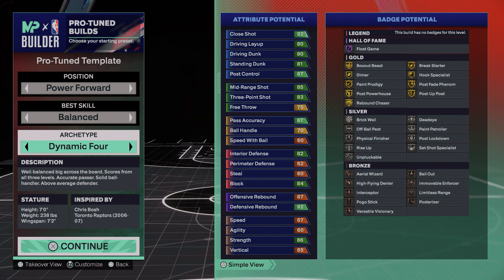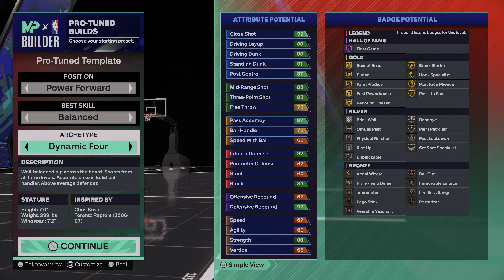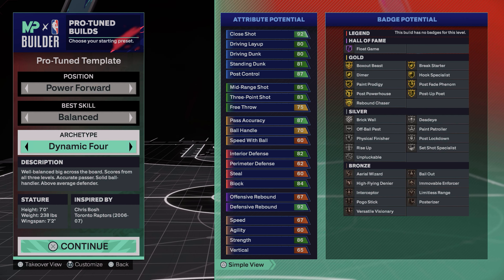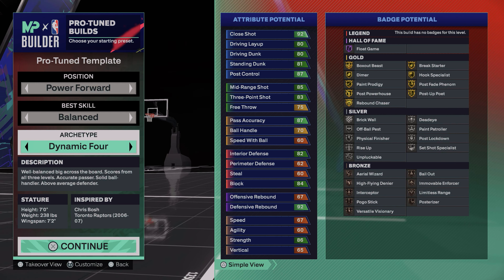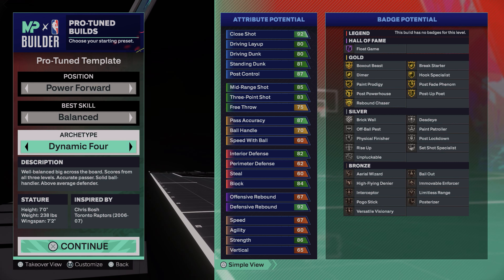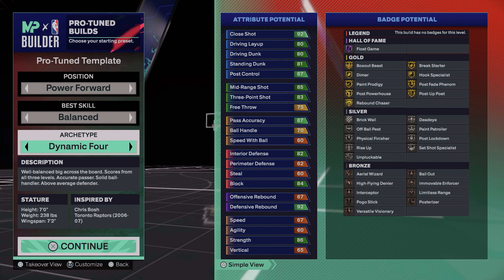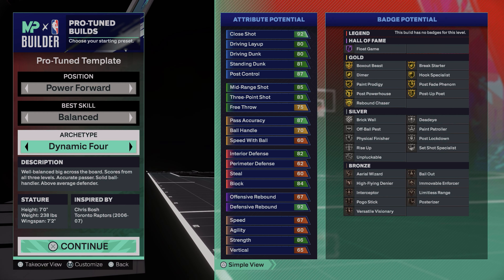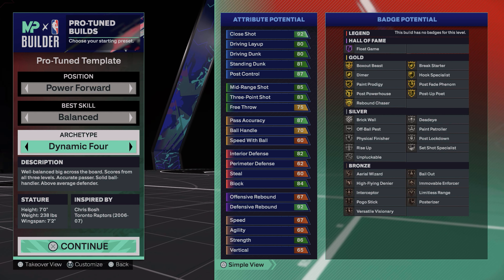On to physicals: 67 speed — you're not fast, you're seven foot. 60 agility — you're not quick, you're seven foot. 86 strength, which is really good; I'm a big fan of that on a seven footer. 65 vertical — you're going to get High Flying Denier and some good dunking badges. You do get Posterizer on bronze, so you still get some good finishing badges at the 65 vertical. Overall I think the build is really nice with solid attributes, though a couple things could be better.